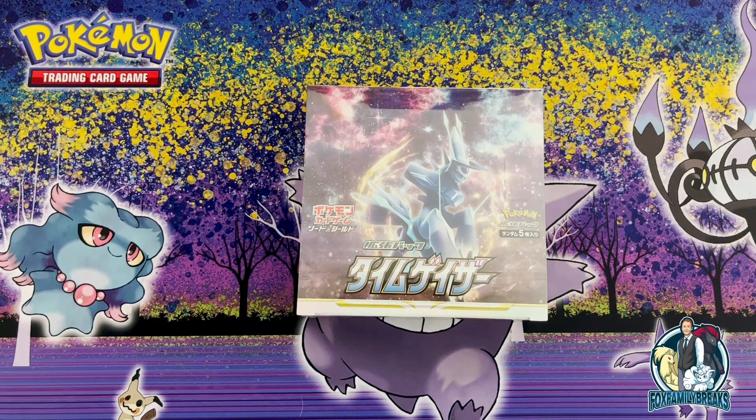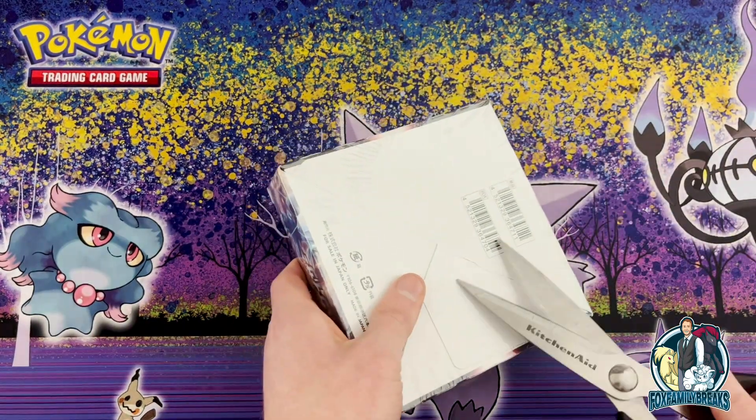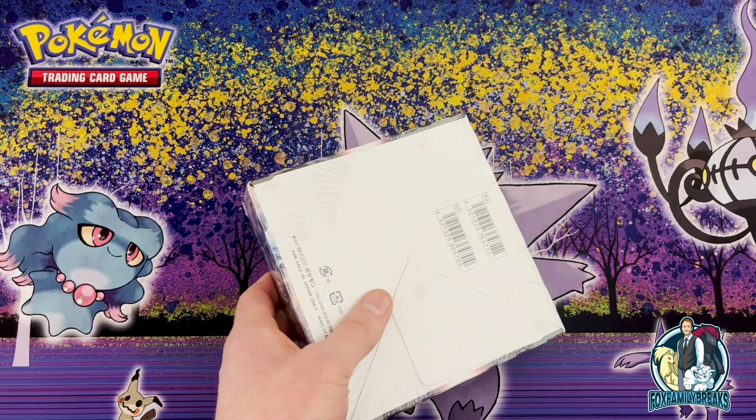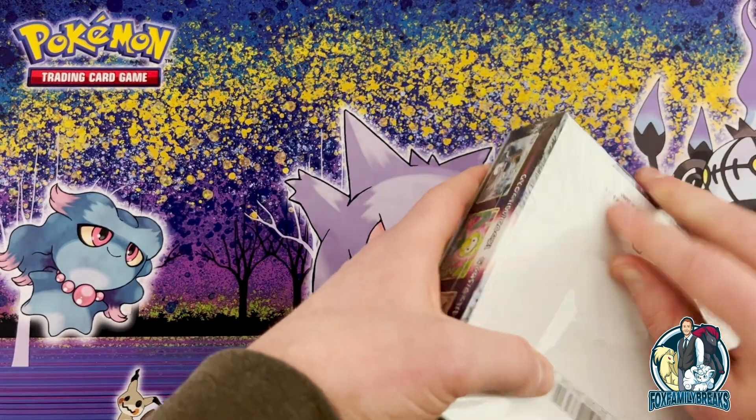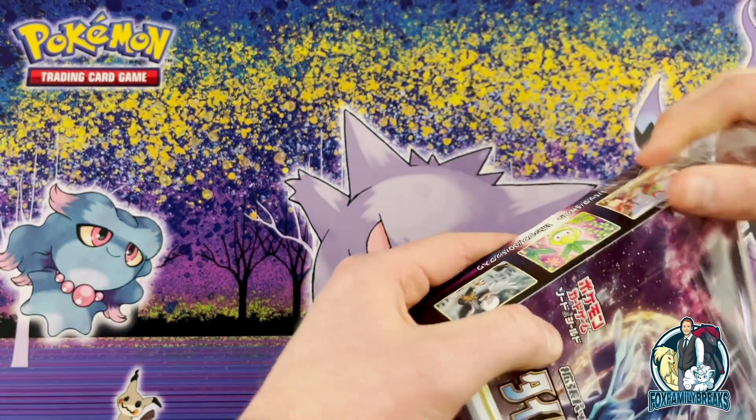What's going on Fox Family Breaks, got the second box of Time Gazer here to open up. So let's get this thing opened — I'll pause to cut the packs and we can see if Ben can pull what he wants out of this box.